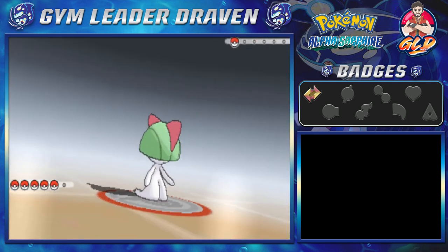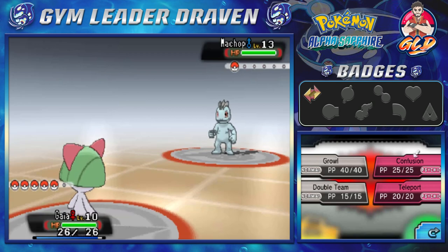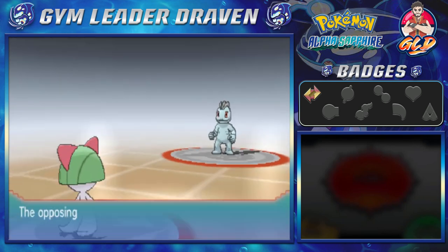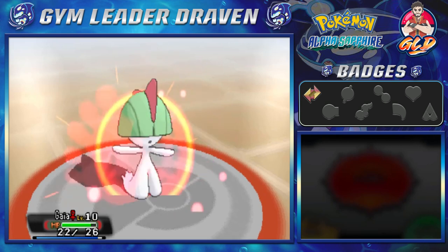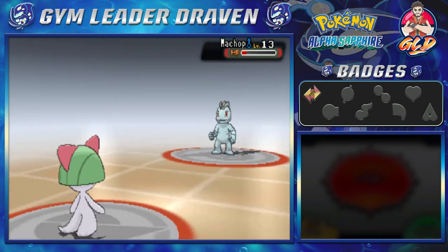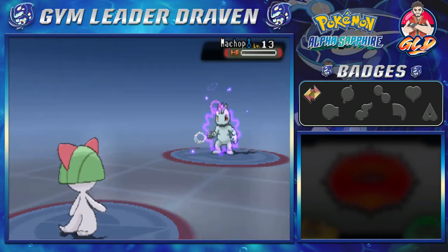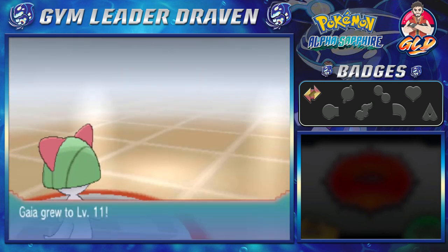This trainer is Hideki coming out with a Machop. I'd recommend using a psychic-type — you can capture an Abra near Granite Cave and evolve it into a Kadabra. Using Confusion, Machop gets confused! Let's use another Confusion attack — come on, hurt yourself. Low Sweep lowers our speed. One more Confusion and the Machop snaps out but is defeated.